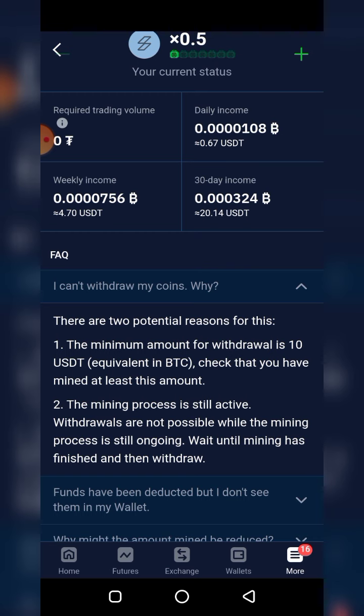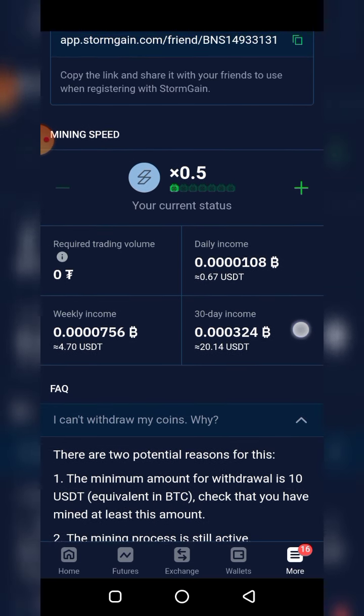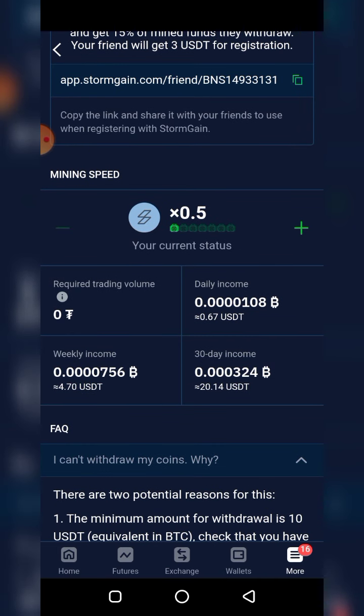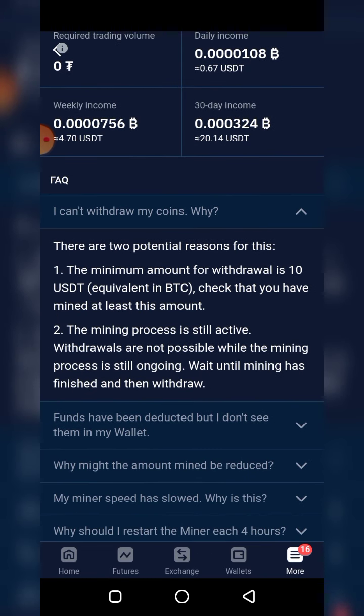There are some conditions. First, you can't withdraw your coins. There are two potential reasons: the minimum withdrawal amount is 10 USDT equivalent in BTC - check that you have mined at least this amount. Presently, my 30-day income is 20 USDT, meaning it takes about half a month of activating the miner every four hours without rest - even in my sleep - to hit that. Secondly, the mining process must not still be active.